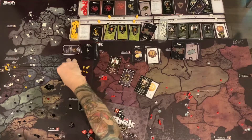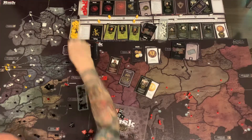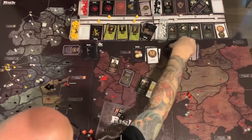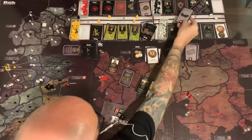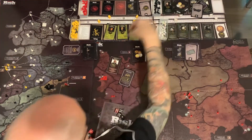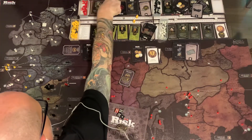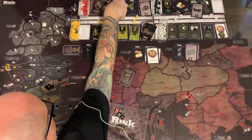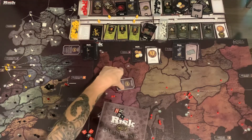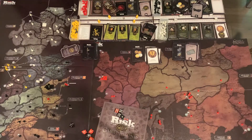That wasn't enough for Targaryen to push further. They call it quits and did not make their challenge card. Davos and Barristan Selmy are returned face down. The Confusion in the Ranks card is discarded and the coins go back into the bank.